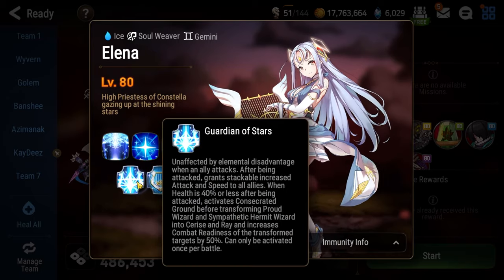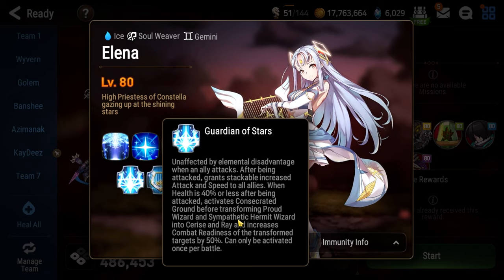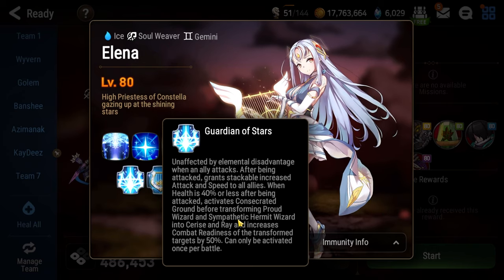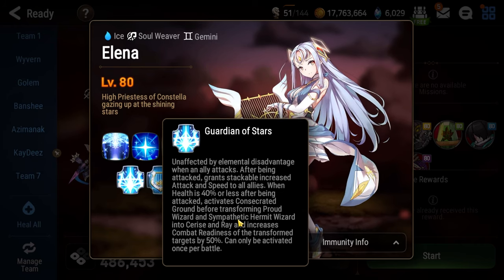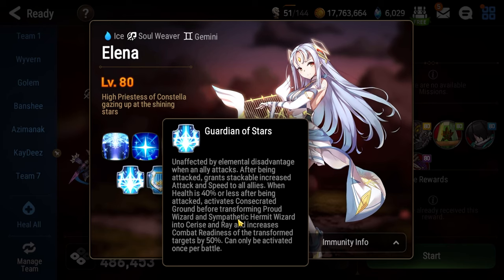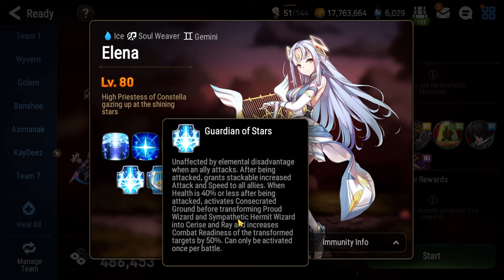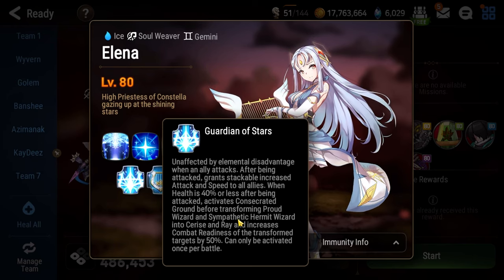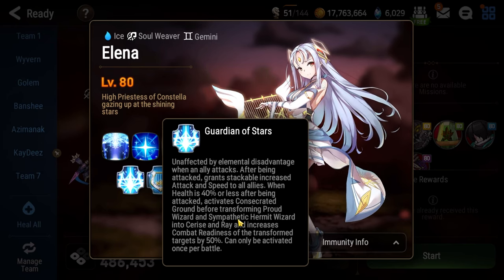At 40% or less health here, she will transform all of her adds into either Cerise or Rey. Cerise simply just does extra damage to your team, while Rey will give Elena immunity along with a ton of other buffs to up her damage and survivability. It's going to make it really hard for you to burst her down. Simply put, bring some kind of character that can remove buffs from Elena, namely immunity, so that way you can burst her down and finish her off when she gets low on life.